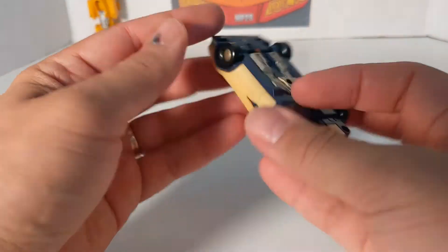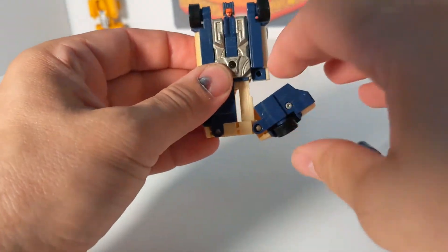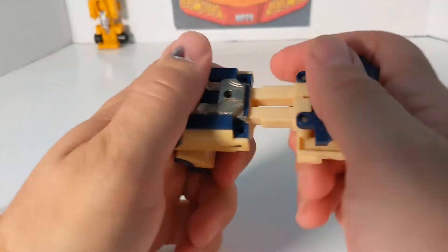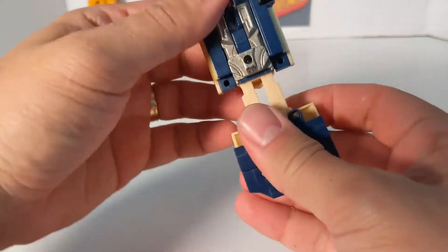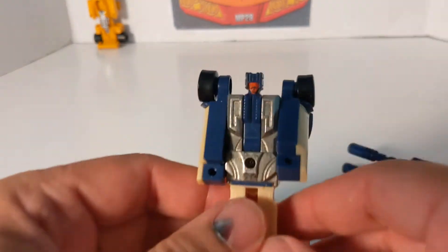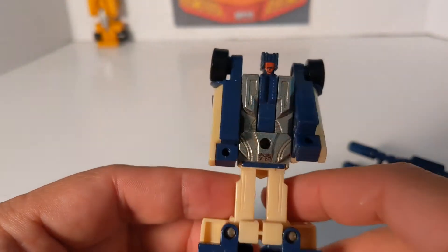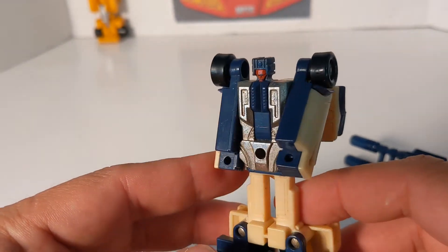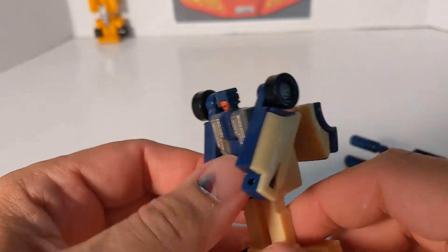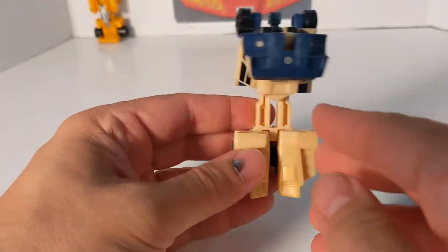To transform Breakdown, you take the top and flip it around, then rotate the legs around and put the arms up — and there you have Breakdown. Getting in close, he's got a red face. All their heads are the same square shape — that's how you combine them into the leader class. His legs are separate but you can't move them because they're stuck. Again, the only articulation you have is the arms. And that is Breakdown.